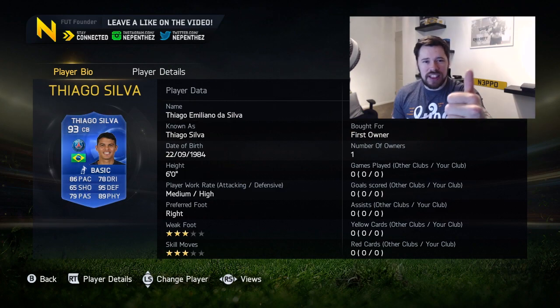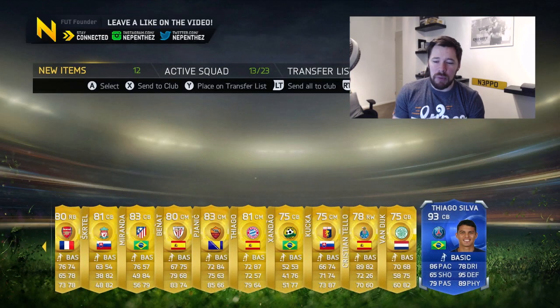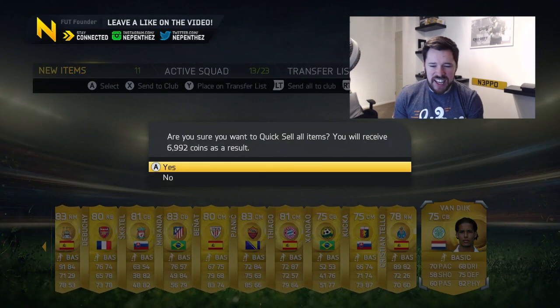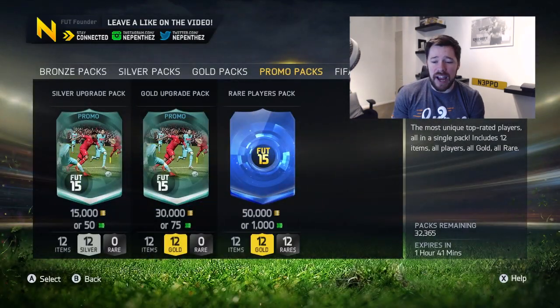Get in EA! That's one Legend, one Team of the Year, one high-rated, and multiple in-forms. We get that Thiago Silva - send him into the club, discard the rest. And there's still so many of these packs left as well.